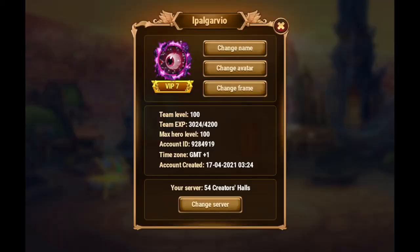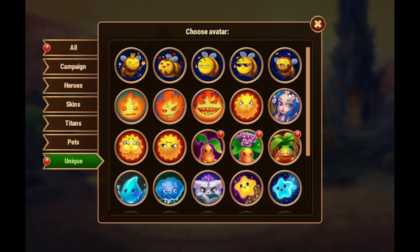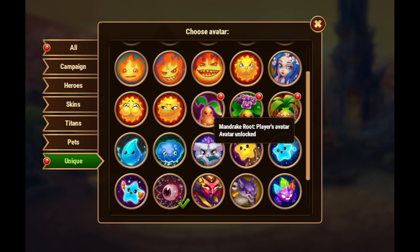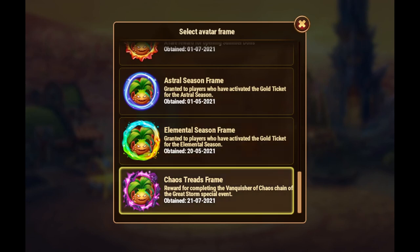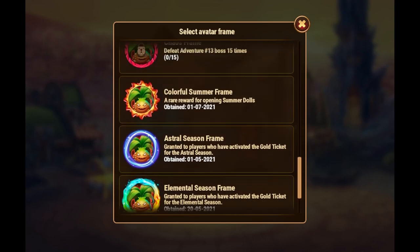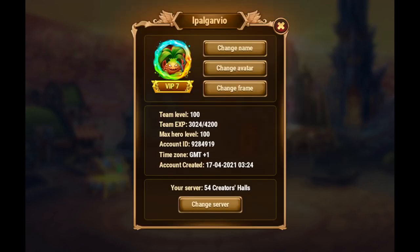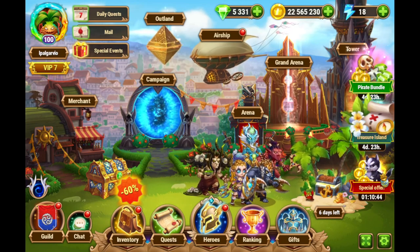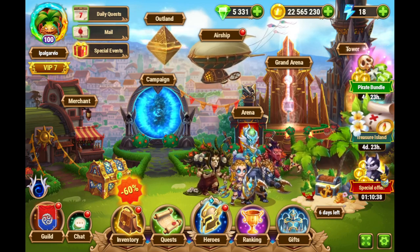I guess I can now change my avatar. We received some avatars today, so now we can pick another one. We're going to go for the crazy hungry here. We received the Chaos Thread just a while ago, so now we can go for the elemental season — why not? That's actually quite a lot of elemental development this year. I hope you enjoyed this short video. Hope to see you around. Alright, see you, bye-bye!